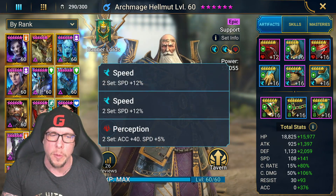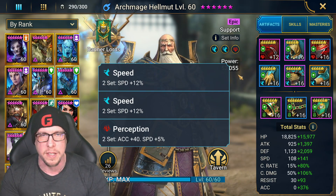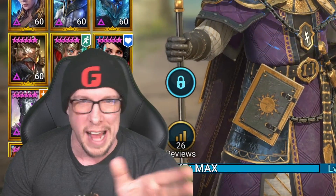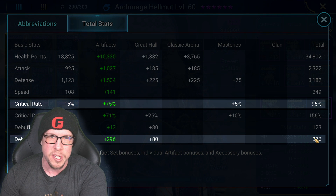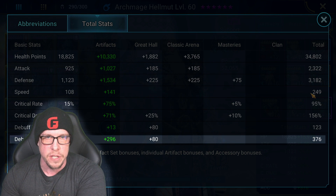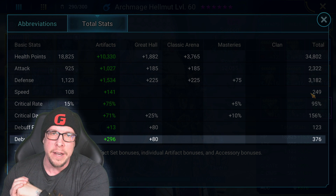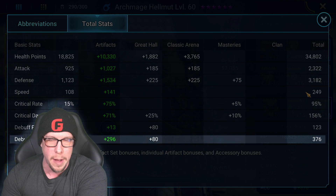For artifacts, we went with a Perception set and two Speed sets. Speed is the number one priority mixed with accuracy — we need accuracy to land the stuns. His overall stats are 95 crit rate, 156 crit damage, and 376 accuracy, making him Doom Tower and Arena viable. For dungeons only, 200–220 accuracy is fine. Faction Wars level 21 needs around 230–240. For Doom Tower and Arena, get as high as possible. Speed is 249, which is a priority.